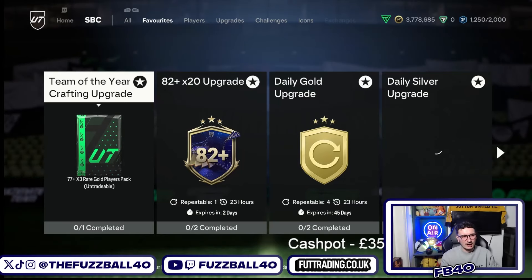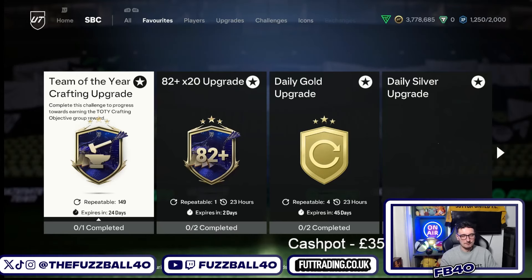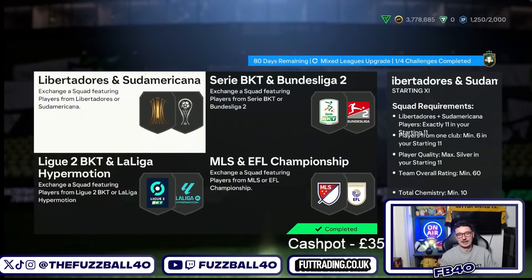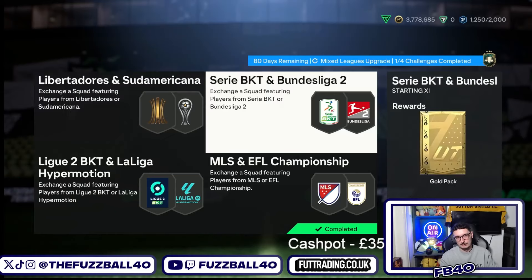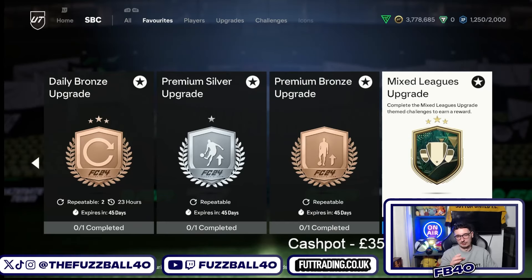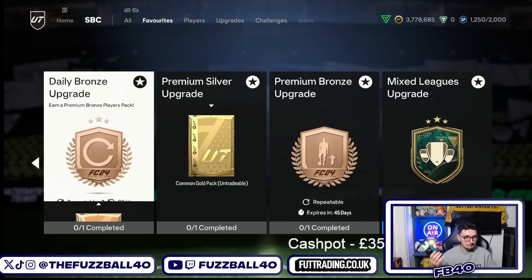Crafting it is pretty simple — it comes down to bronze packs. It does depend how quickly you want to get this done, but opening a set of bronze packs maybe a couple of times probably gets this completed over the time it's available. The mixed league upgrade is the other part — completing it costs about 8 to 9k if you get the players on bid. These two packs are tradable so you get back 4 to 5k from them, meaning for the equivalent of about 4 to 5k you get four packs, a small rare gold players pack, and the Team of the Year crafting upgrade.